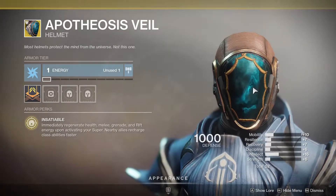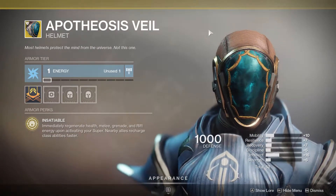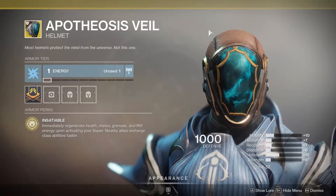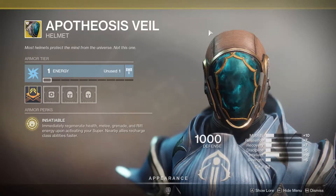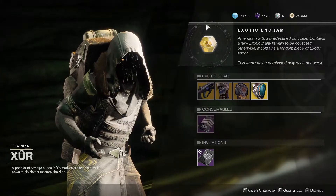For the Warlock, Xur has Apotheosis Veil. Immediately regenerate health, melee, grenade, and rift energy upon activating your super, plus nearby enemies' class abilities recharge faster. Not a fantastic exotic — pretty niche — but worth picking up if you don't have it.